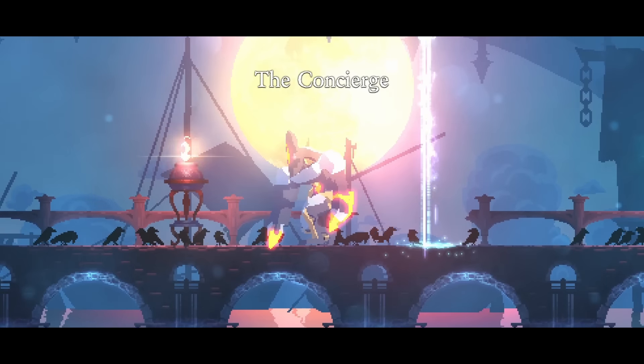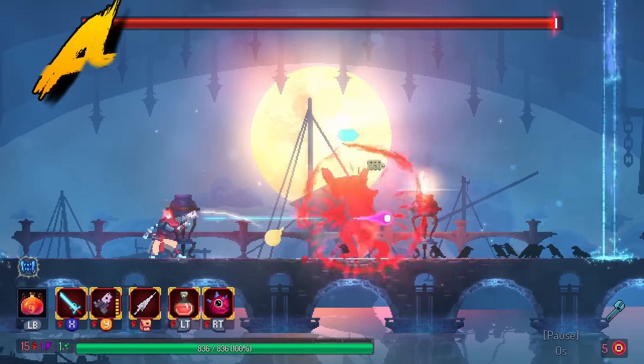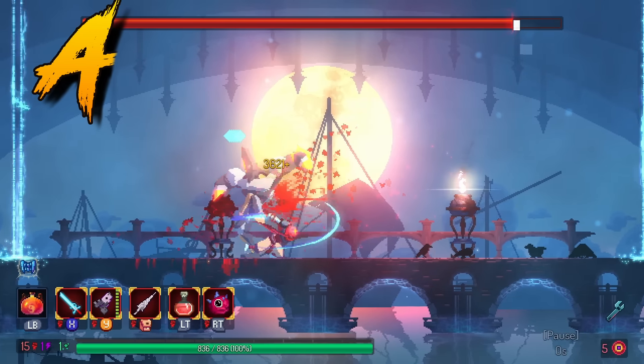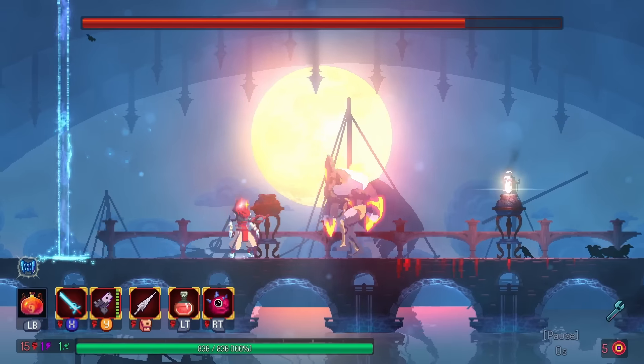Hard Light Gun can apply double the stacks on enemies. Every single bullet counts as essentially two bullets. This is in the A tier because that is literally what Hard Light Gun wants to do. And you combine that with the Hard Light Sword, which is also in the A tier for bonus critical damage.